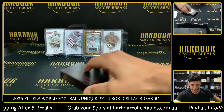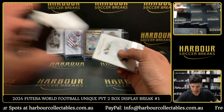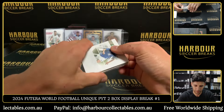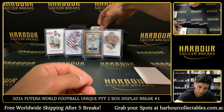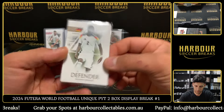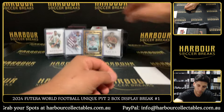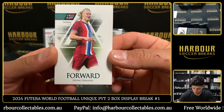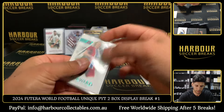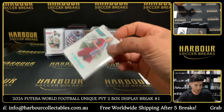Futera do a good job on it. Got a big memorabilia card coming up here — it is a thick one. Alright let's go. Bartella, Rudiger. Nice little numbered Erling Haaland, that is 20 of 40. 20 of 40 on the Haaland.